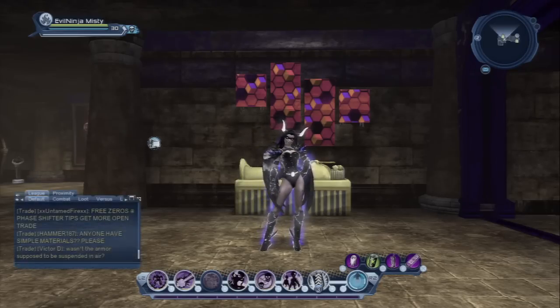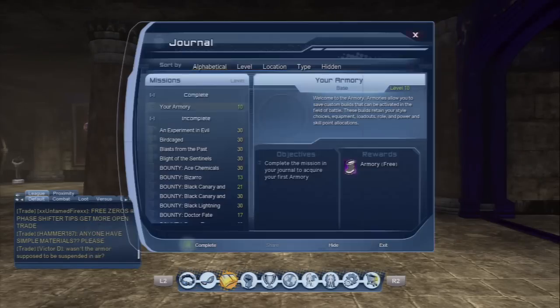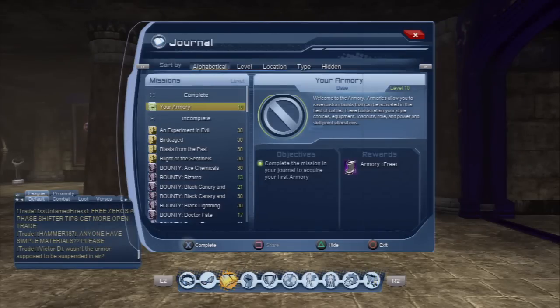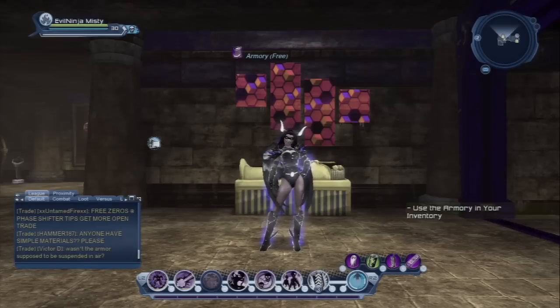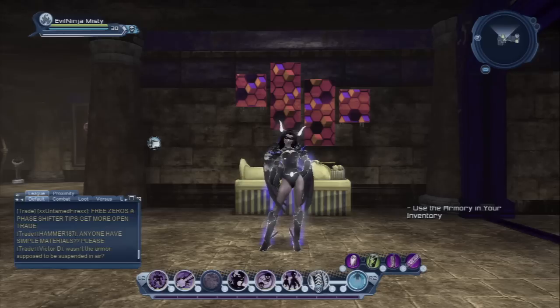The first thing you're going to do is hit Start, go over to your Journal, and you will see that a mission has populated called 'Your Armory.' Click X on that and it's going to give you the Armory in your inventory.